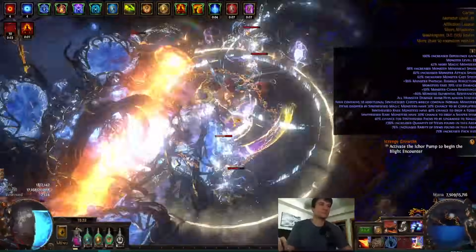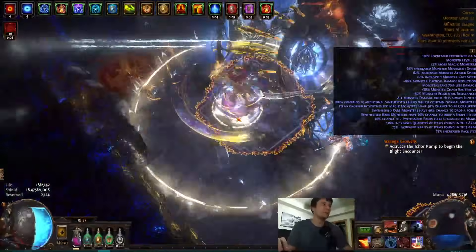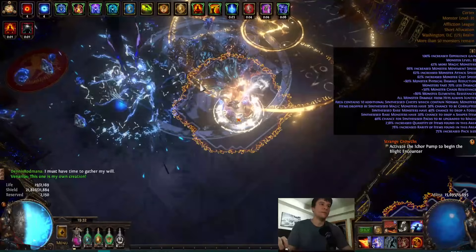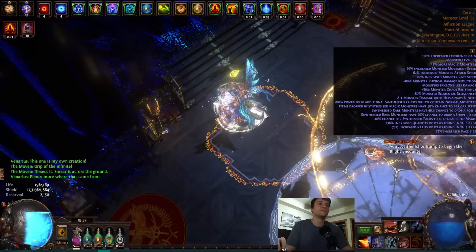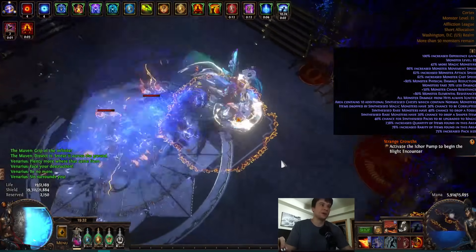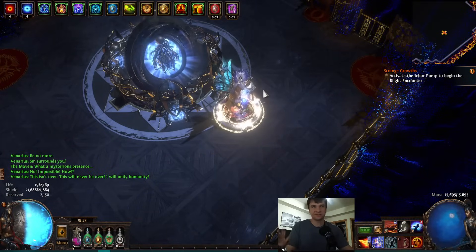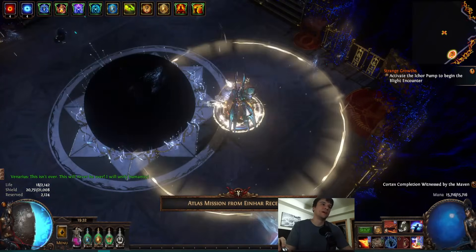One thing you'll notice is I still have righteous fire on, so when I weapon swap back I still have the righteous fire. I can weapon swap for the add phase and turn righteous fire on again. I have corrupt blood 10 stacks the entire time without immunity, so I permanently had 10 stacks. I put two penance brands down, press the button, and they're dead. It's that easy — I press button, they die. It's half a billion DPS.